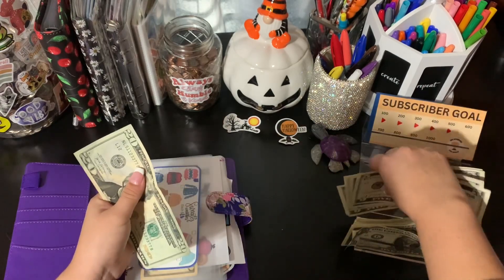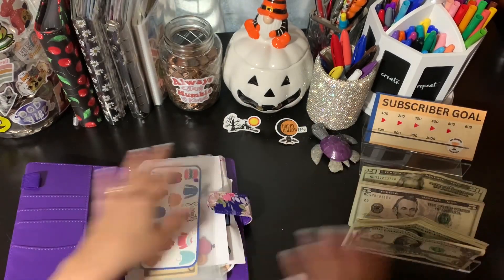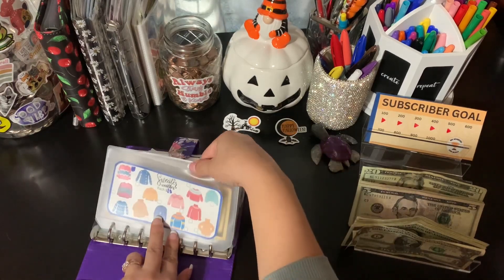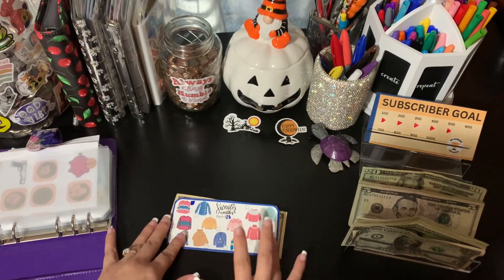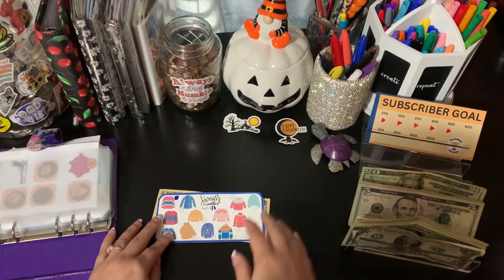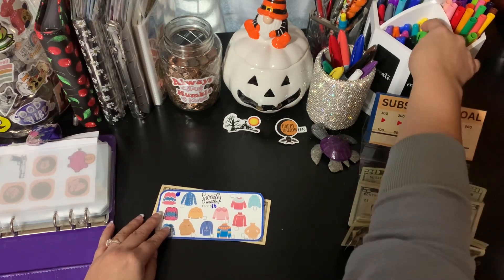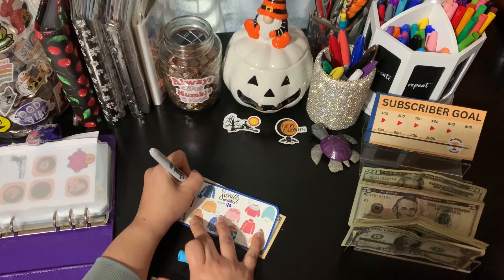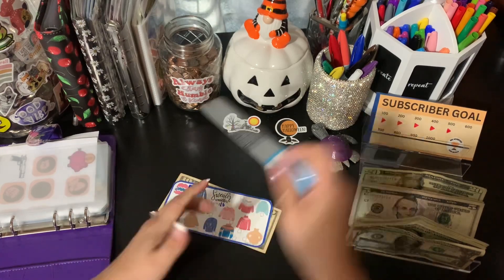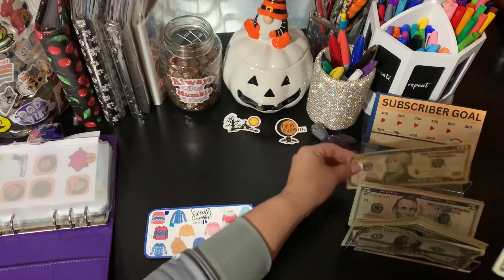I think hopefully I get to do all my envelopes here, but first we're gonna start with this one. This is from Ellie on Earth and I'm gonna give it $10. I'll put this 10 down and get this 20 here.